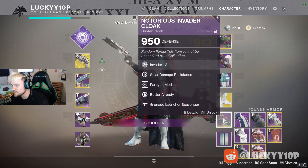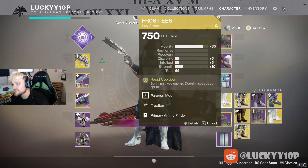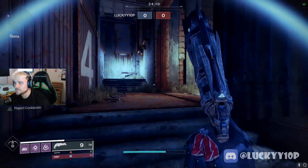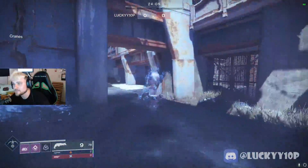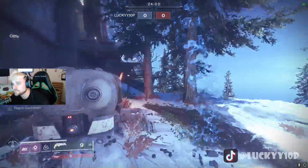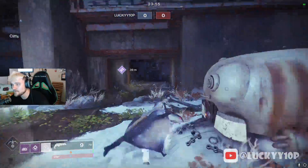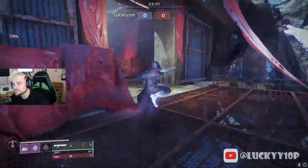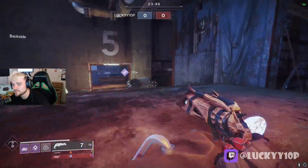With the paragon mods, the cooldown is lowered even further — and this is a year one mod, it does not apply to year two armor, which is the tricky part. It definitely affects the class ability cooldown dramatically, as you can see it's extremely fast. Frosties give you energy from sprinting, so with this build I can run around and get my class ability back so fast that I never have to leave invisibility. When I start shooting someone I lose it, but as soon as that engagement's over I run and it's back.